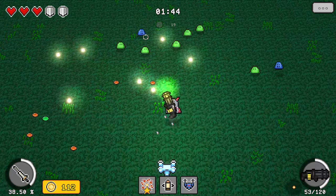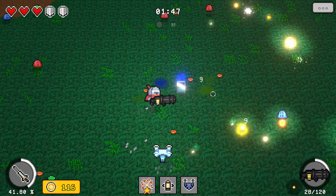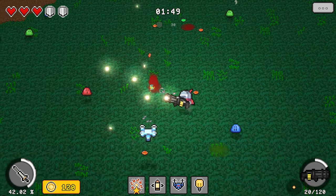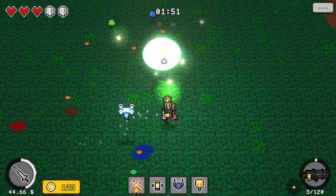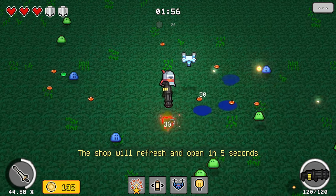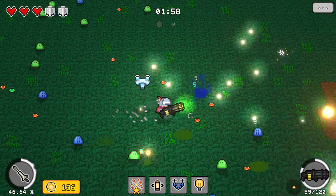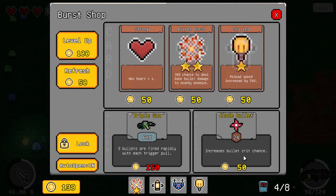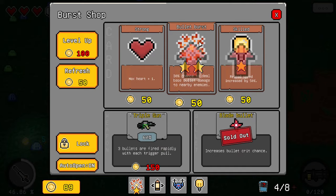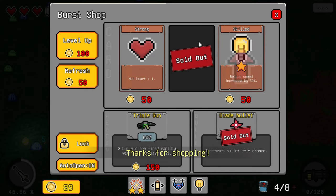I don't have any dash that I know of. It feels a little sluggish when walking around, but reload speed is nice. My needle's out and the shop is about to appear again. A triple gun or blade bullets? Increased bullet crit chance. Let's get the blade bullets, and then we can also get that other item.